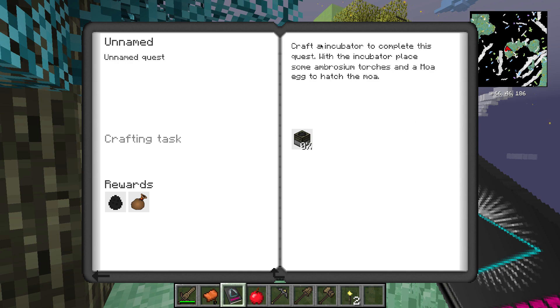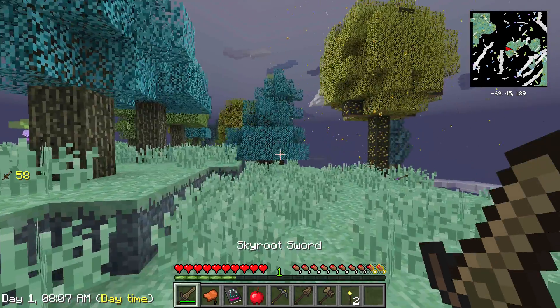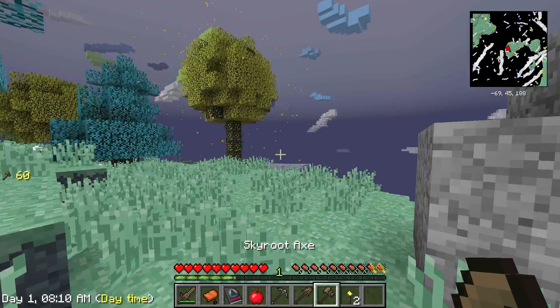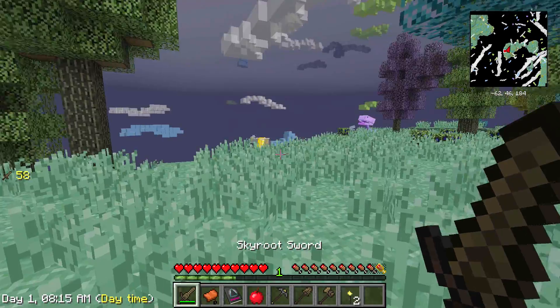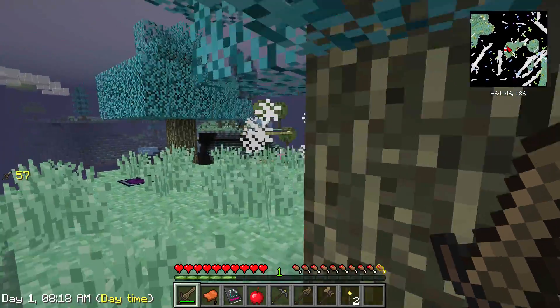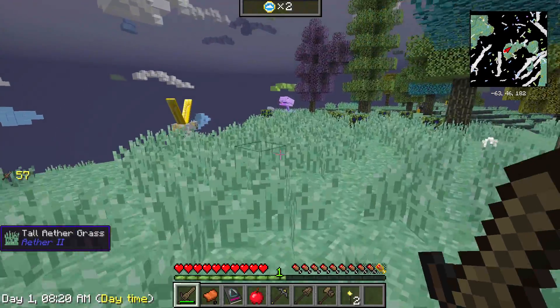I got back to our achievement where we were. So we are going to craft an incubator to complete this quest. With the incubator, place some ambrosian torches and a moa egg to hatch the moa. We'll get the black moa. I'm sorry about the world thing — I can't do much about it, it just happens. We need to make an incubator.